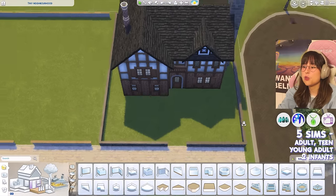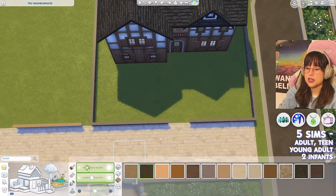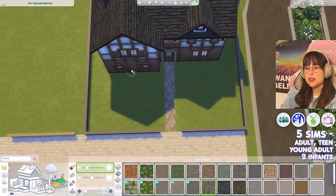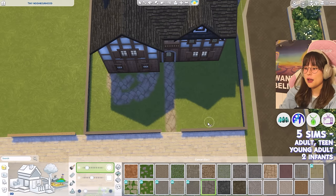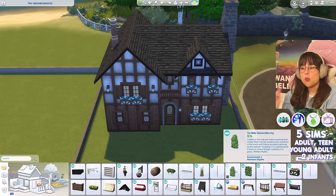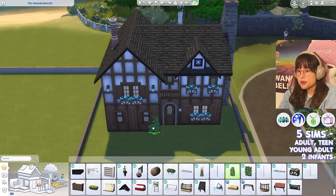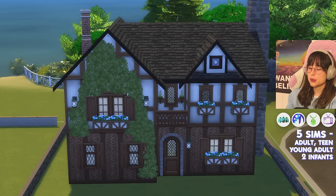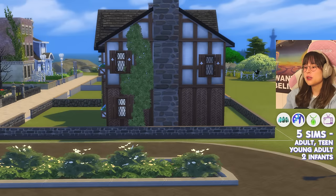For landscaping I'll sketch first: a little walkway, a big flower bed at the front, a pond, some bushes, and a big tree. But first — I just noticed we have vines in the pack! I want to put up some vines on the house to hide the ugliness. Love them.